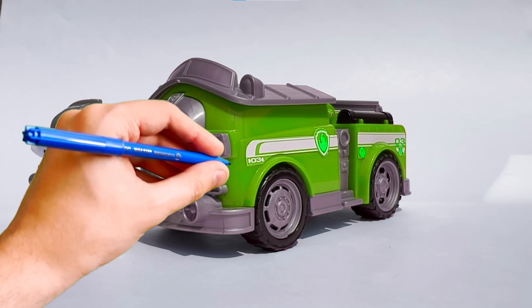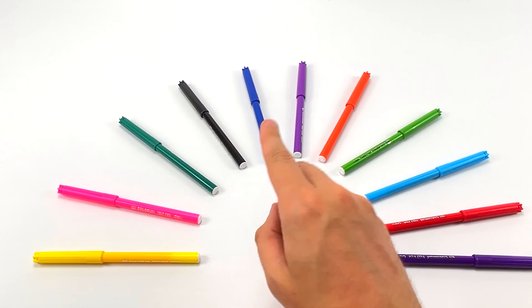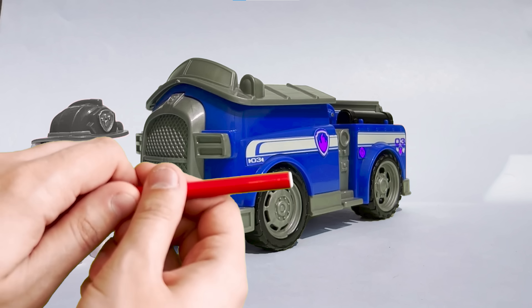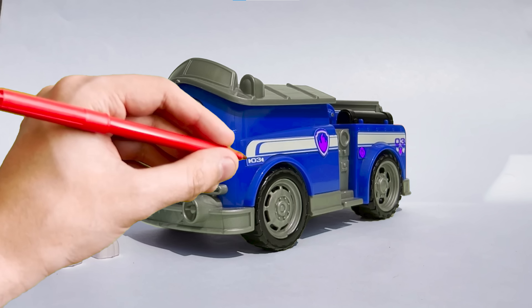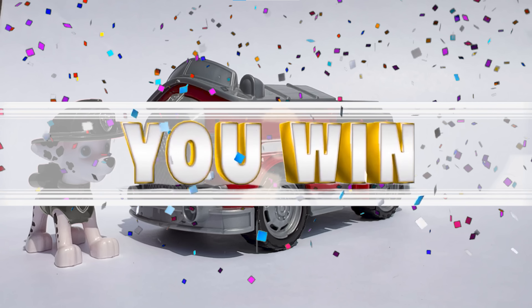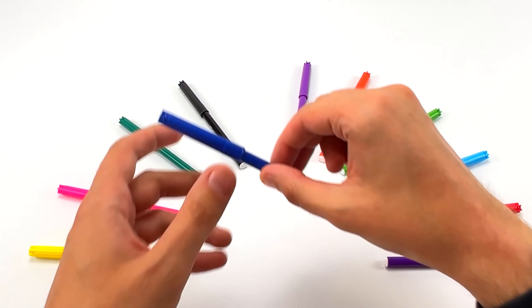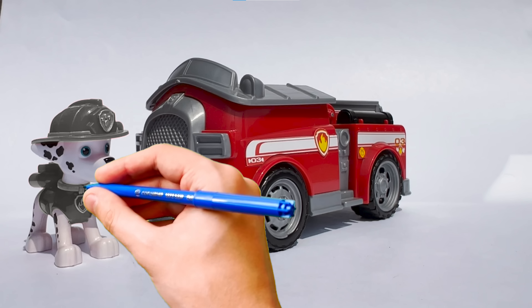And now let's guess the color of Rocky's costume! Here we go! I want to try the color red! Looks like I made a mistake somewhere! Let's try the color green! Exactly! Rocky's costume color is green! Great! Let's guess the colors for the other pups!